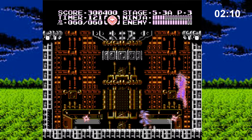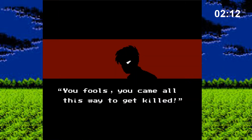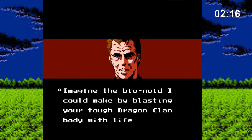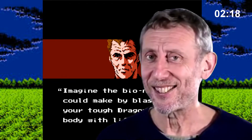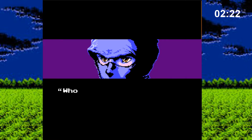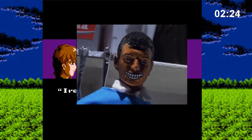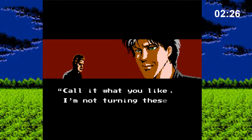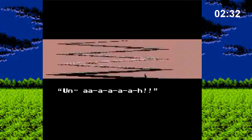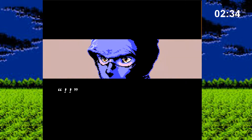Ryu has to defeat his evil doppelganger first, who of course goes super saiyan. The bad guy offers Ryu to blast him with life force energy, but our hero politely declines the offer. Irene suddenly shows up, and Clancy joins the party too — just to reveal that he was the big bad guy after all. Both Foster and Clancy enter through the dimensional rift, and Ryu follows them.